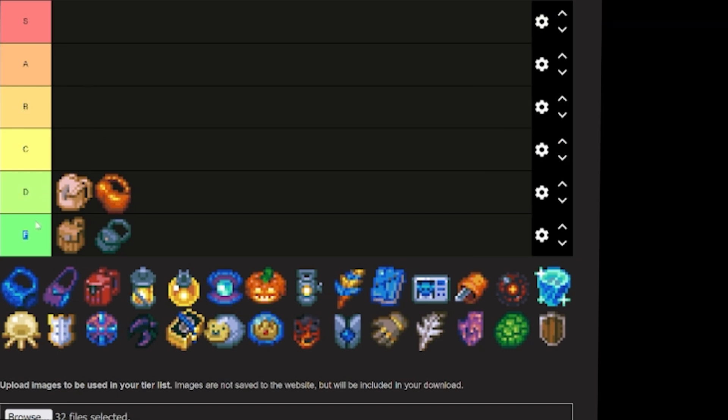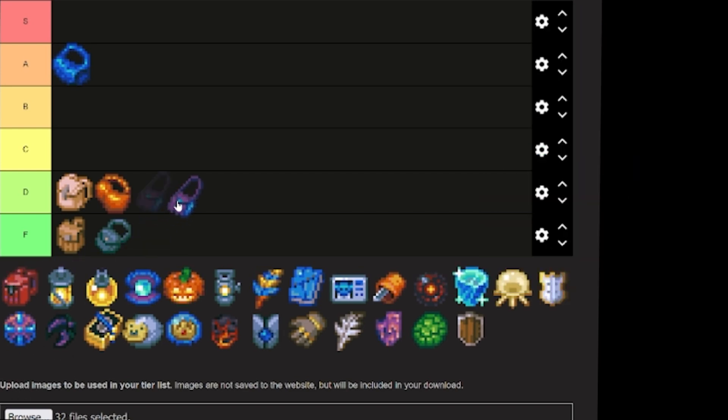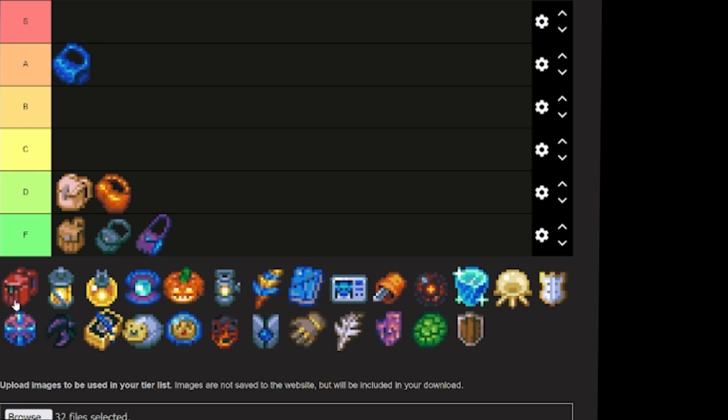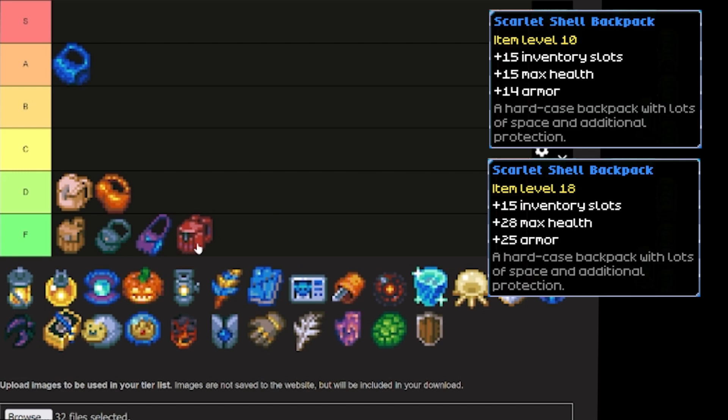Now we've got Morpha's Bubble Bag — putting this one right into A tier. It is a really, really good item with really good upgrades, and it is worth spending the time to upgrade this to max. The Octarine Bag is going into F tier, as you're really only getting glow out of it, and six levels for two glow just isn't worth it. The Scarlet Shell Backpack is also going into F tier — it's just not worth upgrading it.